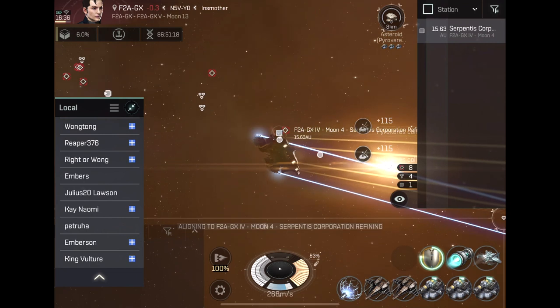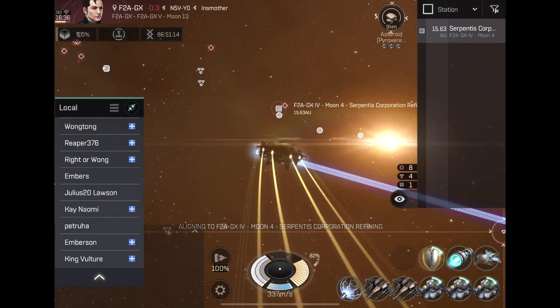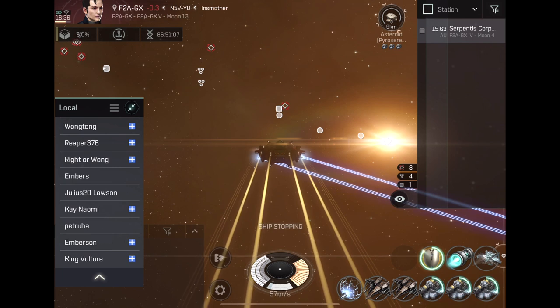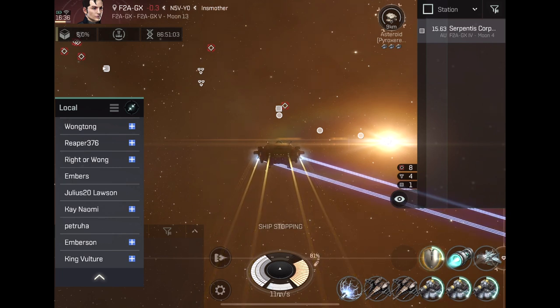After I stop, I simply align and look at my station, gate, or any safe area you wish to select. Once you're aligned with that, you can long press your ship and stop. I would advise you leave the local window up so you can always see who is in your area.